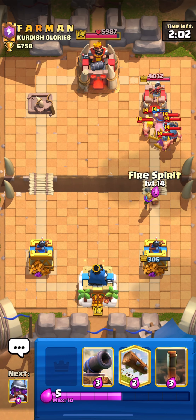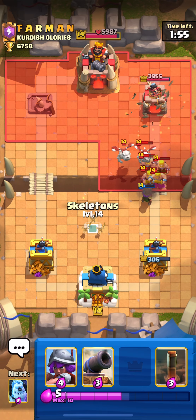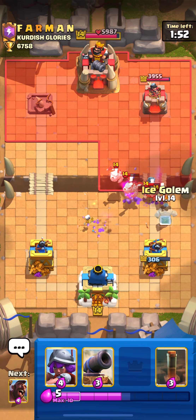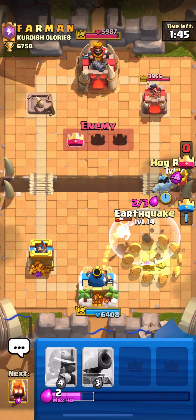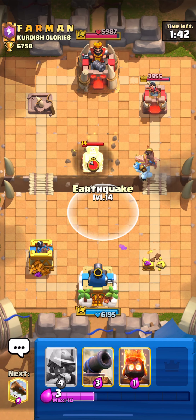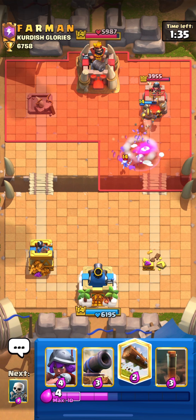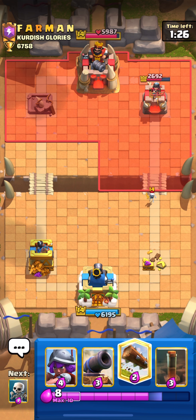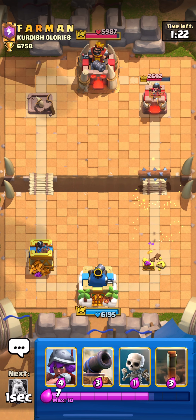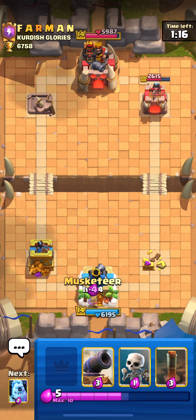I'm already gonna earn an attack here. I'm gonna protect the musketeer — gonna get good value versus these barbarians and mega minion. I'm gonna skeletons here. I could have used my ice golem but decided to let that tower go. I'm already gonna attack with hog rider and ice golem — I know he doesn't have the barbarian cycle, so this is a really good time to attack. The hog is gonna get one, two, three hits — we're in the lead now. The problem is the lava combo.